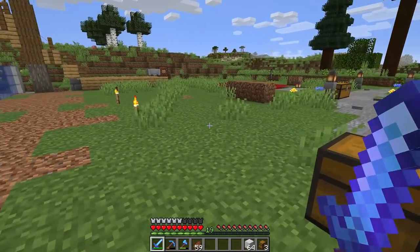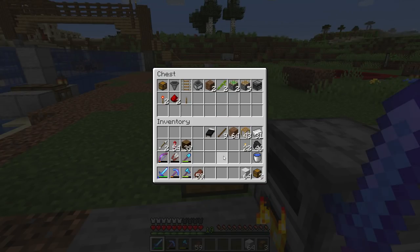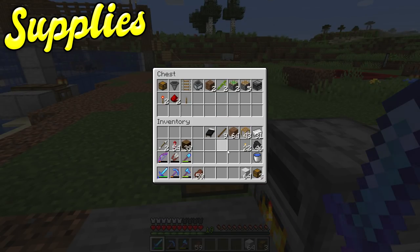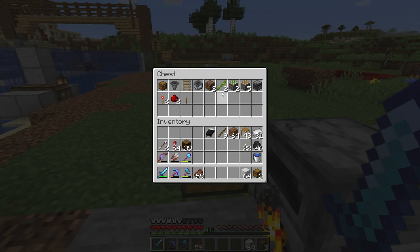Now that we know what a zero tick farm is, it's time to build one. The materials you need aren't very much. Today we'll be building a zero tick farm for bamboo, but you can also make one for cactus and sugarcane with slightly different materials. Today's design is based off of a really cool design by Avomance — I'll drop his video link in the description, and do him a favor by leaving a comment telling him he's elite tier.